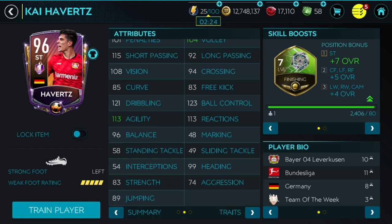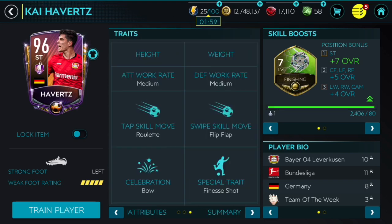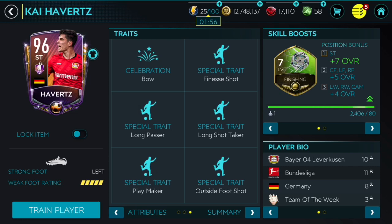Physical stats — he has 83 strength, that's not terrible but probably not going to be like the strongest striker like Lewandowski or some other players. Still not as bad as Alejandro Gomez or Messi. A little bit better, but 74 aggression and 89 jumping. So pretty good stats with a faster weak foot — very very good stats. He has some nice traits as well — 5 traits.